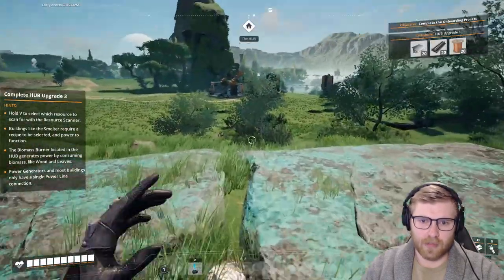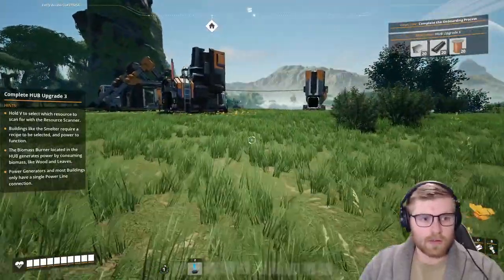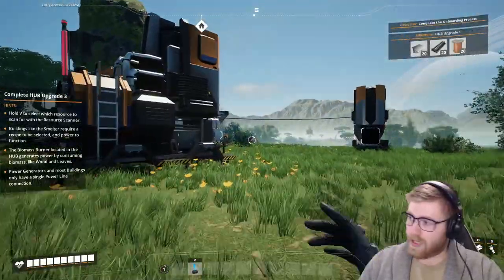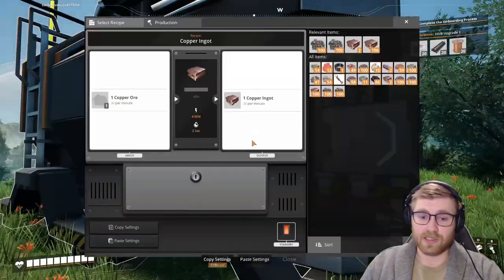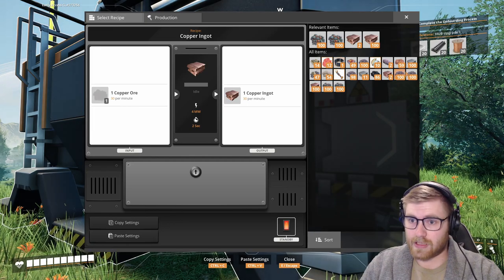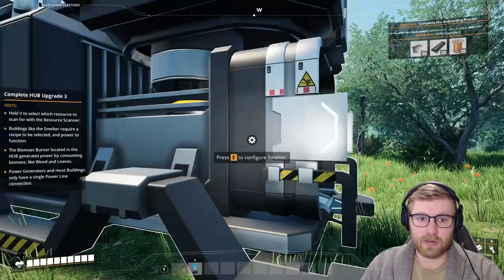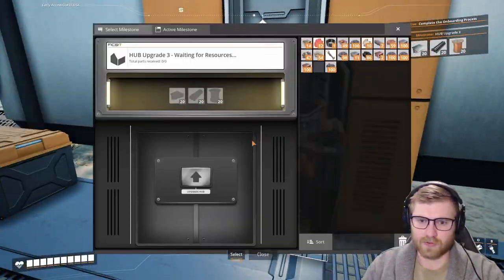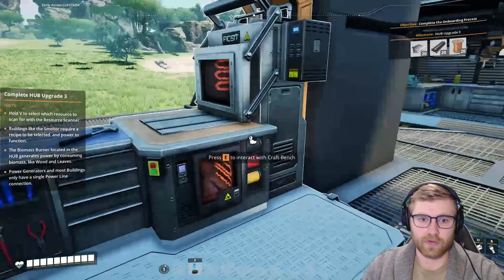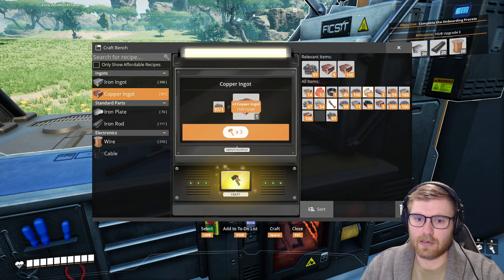Full inventory — that's fine, understandable. Hold V — I'm reading stuff now because last time we were a couple minutes in and literally stuck because I didn't read things. So I'm gonna try and read everything. There's your copper, beauty. Hold V to select which resource to scan for in your resource scanner. We are all over it. We need the copper ingots.